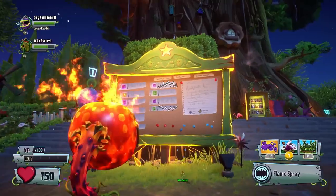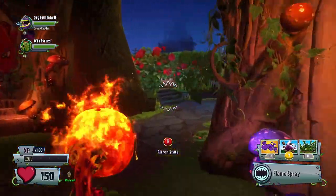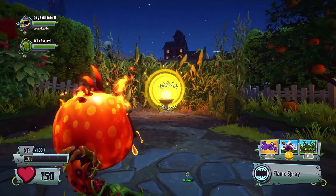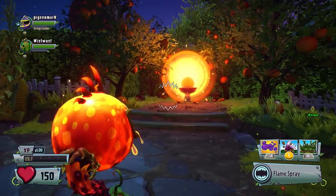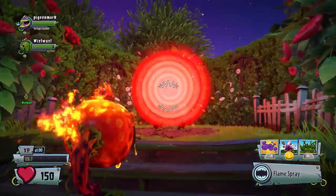Outside, you can head to the quest board to take on challenges for coins and stars, which lead to sticker packs, upgrades, and unlocks. Or you could run over to the portals to embark on missions for Garden Warfare 2's new plant and zombie heroes, like the Davebot 3000 and Agent Rose.